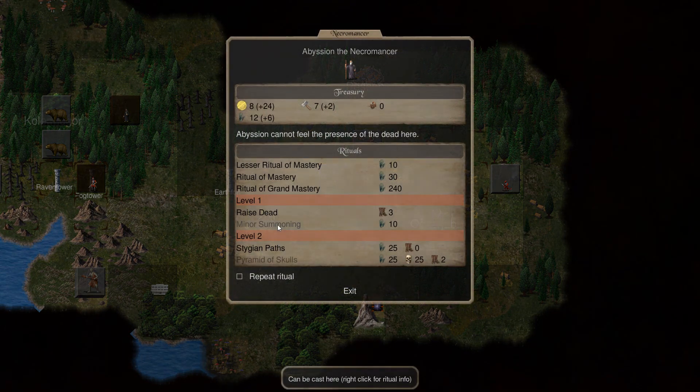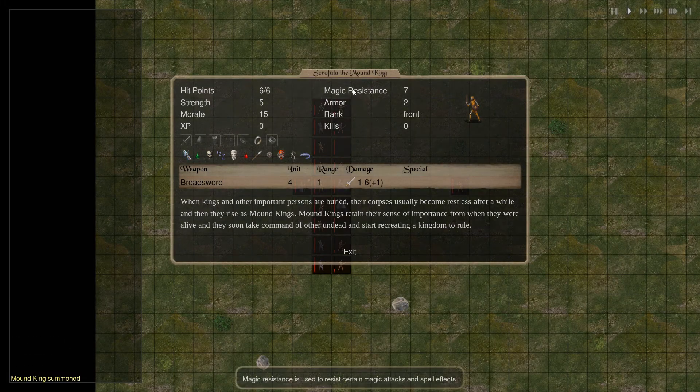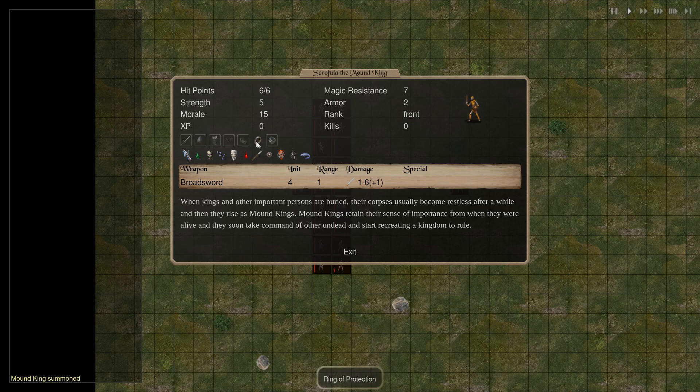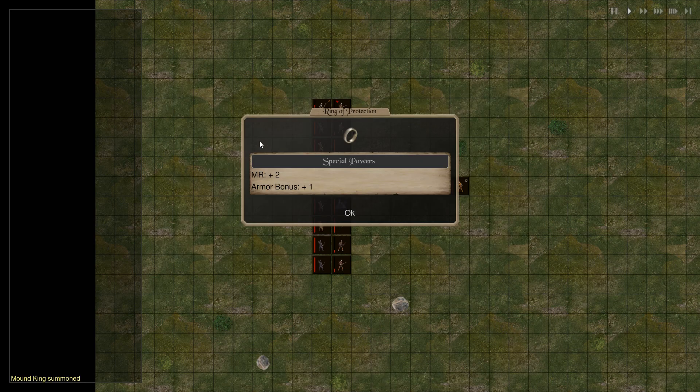We're just gonna do one more minor summoning here. A mound king that has a ring of protection — magic assistance plus two, armor bonus plus one. Nice — that's a good minor summoning.